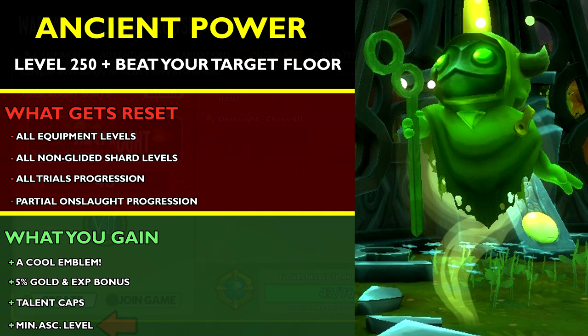Now you know the process and what the after-effects are — it is up to you on how you want to approach it. Ancient Power is optional, you don't have to do it. However, I do recommend resetting at least once, but only when you have 999 Talent Caps. Having the increased stat bonus for anything is game-changing — it's gonna help you a lot.